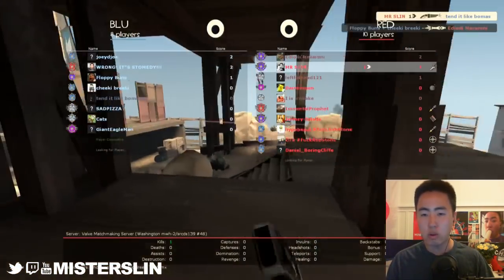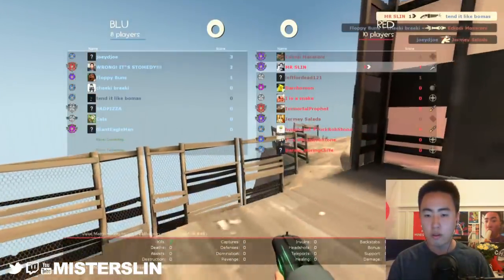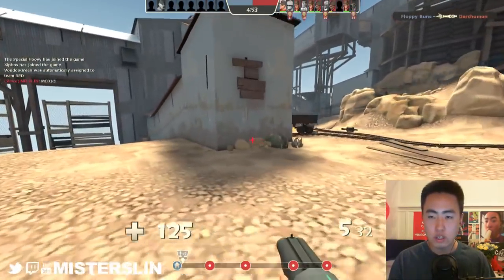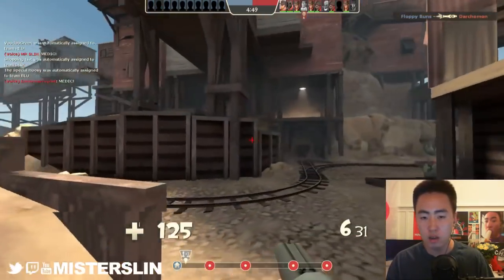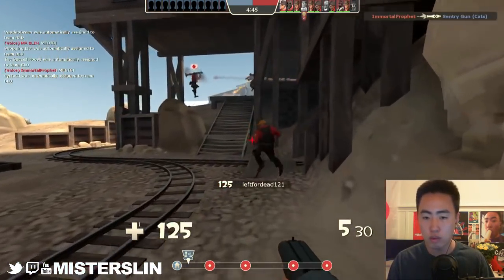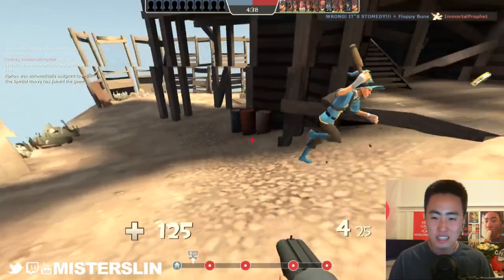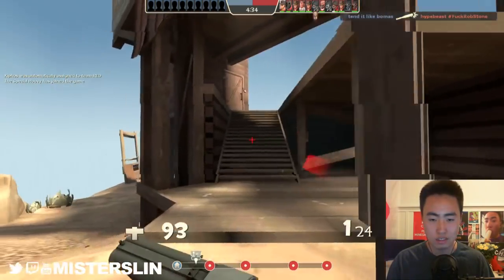My general concept for when I check the scoreboard has to do with the spawn waves. In Team Fortress, on this map — Payload Upward — the blue team is on offense, so they're going to have shorter spawns than the red team. The blue team is going to respawn every 8-10 seconds or so, and the red team is going to respawn every 10-20 seconds or so.